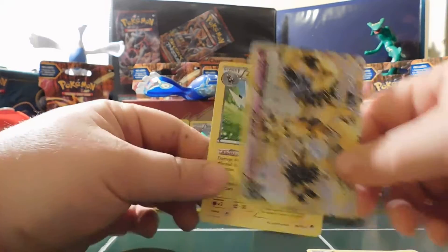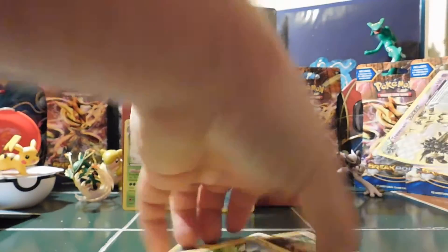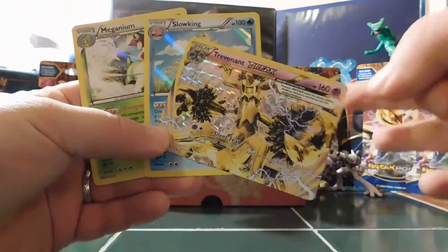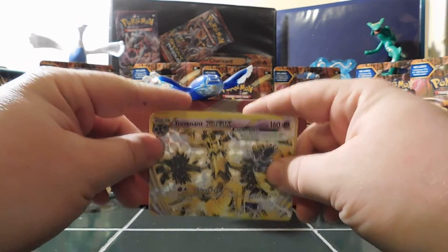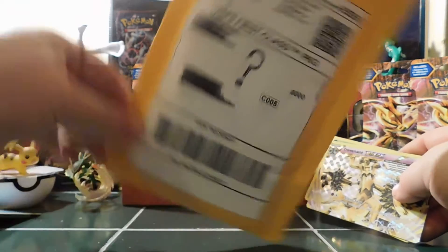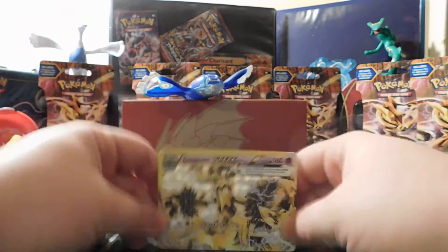That's pretty interesting — most of the videos I've watched so far, when there's a Trevenant Break, there's either an EX behind there, a Holo, or a Zebstrika. We didn't do too bad — out of eight packs we got two Holos and one Break. Stay tuned for more openings — we got plenty of Breakthrough here, Booster Box coming up, packs on packs. And Sunday I'm starting a new series called Mystery Poke Package, doing it once a month — ordering random Pokemon stuff off eBay and opening it up for you all to see. Be sure to like, comment, and subscribe. Pokemon Legend 1990, out.